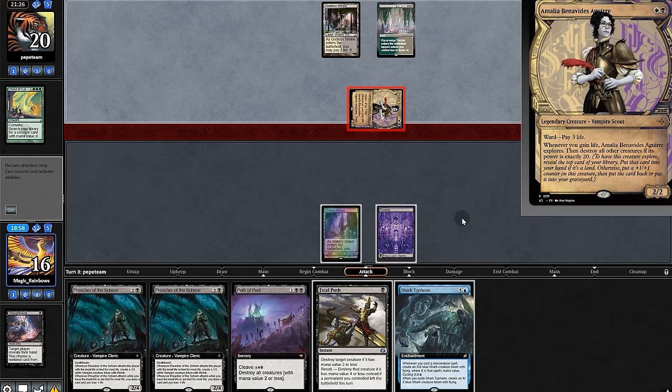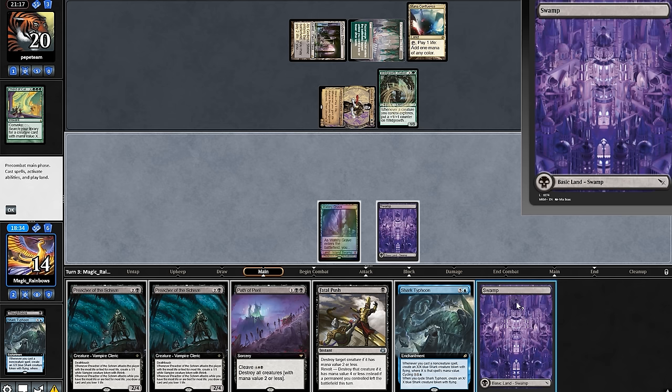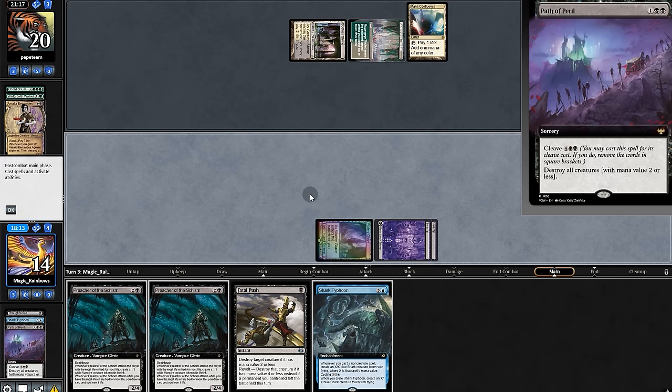We'll hold up our stuff and pass. We take two — they play Walker. We'll cycle to try and find a land. Has to find a land — because it's better safe than sorry. We'll wipe now — how wonderful.